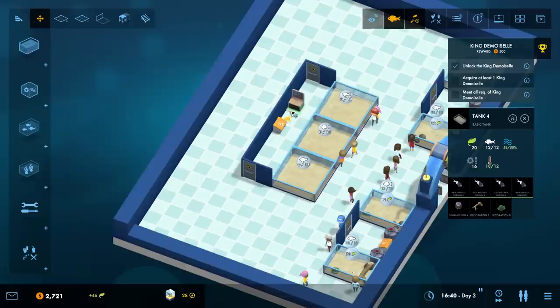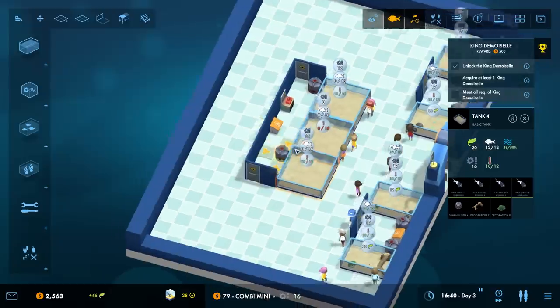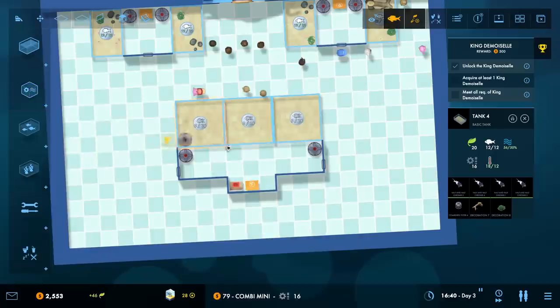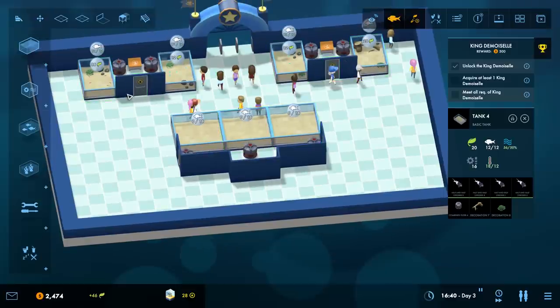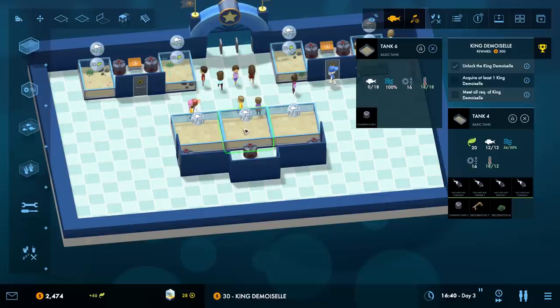I'll move the workbench around and use the combo mini things to heat and purify all three tanks - oh man, that made it a little crowded. The middle tank is kind of an issue so let's demolish a little bit and throw an extra wall in there. Now we can put a combo mini around the back. It's starting to look like a thing - like stuff that people can come in and do things. Let's take the center tank and put some wimps in there - those are the king demoiselles, they take up two slots each and this tank can hold 18.